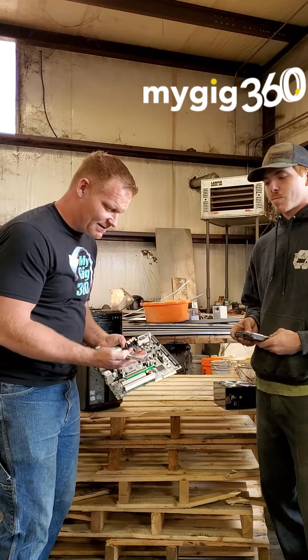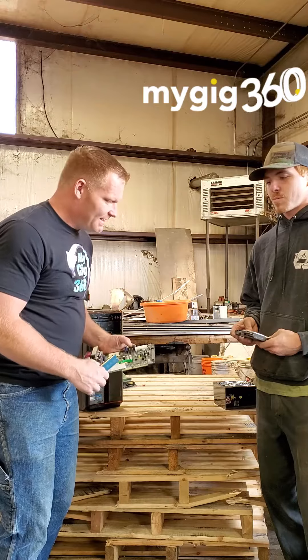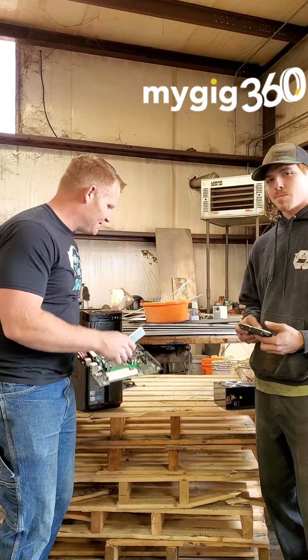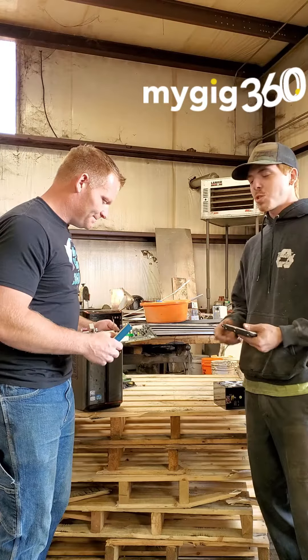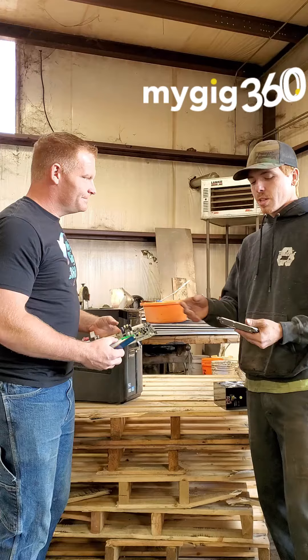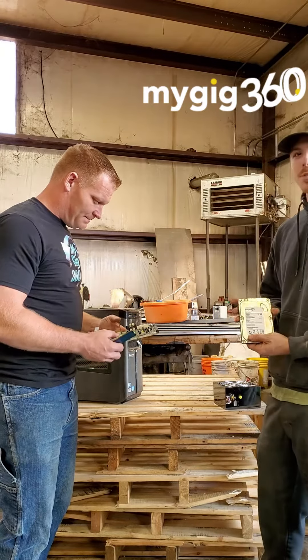It doesn't take much to get these circuit boards and things like that out of here. Travis here can tell you about these hard drives and how hard they are to get out. They're actually really easy. Once you know your towers, taking apart the insides — all you have to do is slide off the side here.